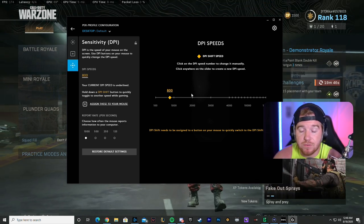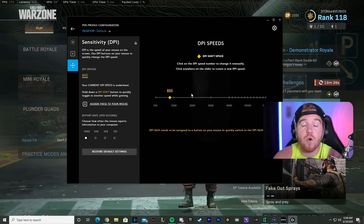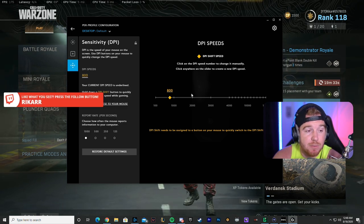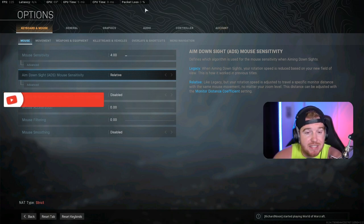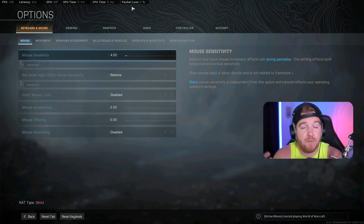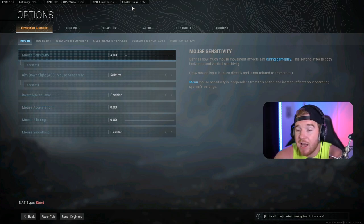That was the biggest change for me — when I switched over from League of Legends I could not aim because my mouse was moving way too fast. So 800 DPI is a good place to start for mouse settings. In-game I run a mouse sensitivity of 4.0 — that's the happy place for me. I usually find a streamer or pro player I like who runs 800 or 400 DPI and translate their settings to mine. If they're at 400, I multiply by two; if they're at 800 I use it exactly. I start there and adjust from there.